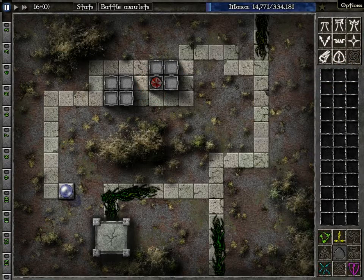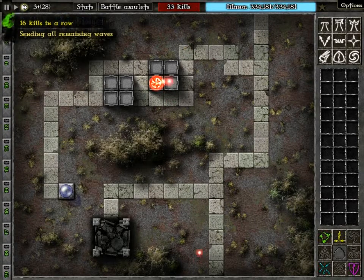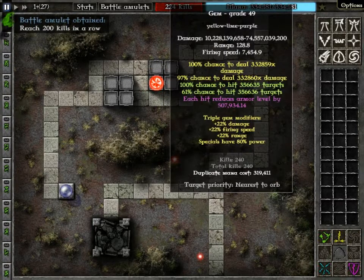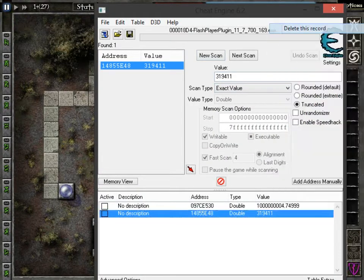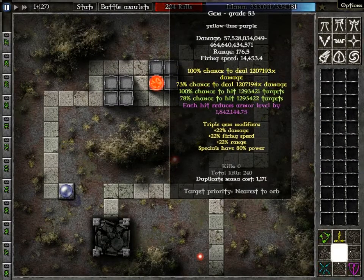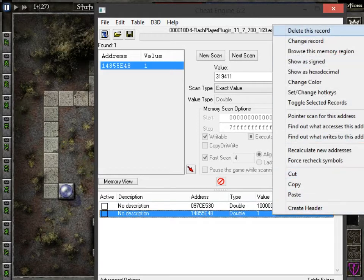We're going to put that gem in right here, then hit go, hit fast forward, and destroy everything. Now we're going to send all the waves. Eventually we will have to upgrade the gem since we have waves get stronger faster. We should probably go ahead and level it up anyway — we have the number. As long as you never get rid of that number, just delete your previous record, new scan, first scan, and the number will always be right. Never ever upgrade while unpaused, because if you upgrade while unpaused that value will change.